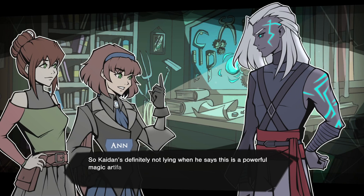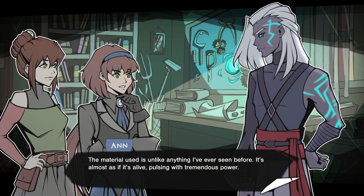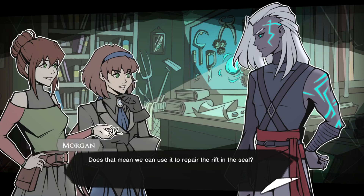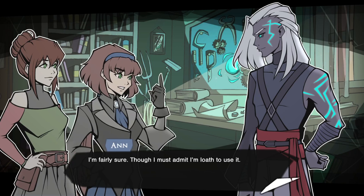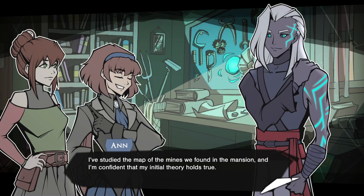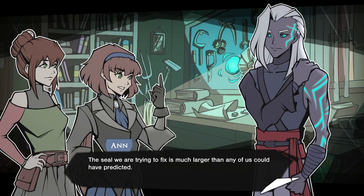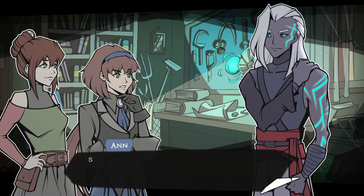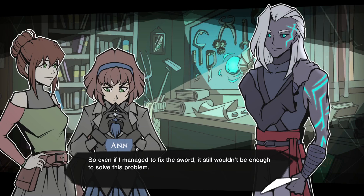Since you're here, I might as well go through all of what I've discovered so far. Caden's definitely not lying when he says this is a powerful magic artifact. The material used is unlike anything I've ever seen before — it's almost as if it's alive, pulsing with tremendous power. I'm fairly sure we can use it to repair the rift and seal, though I must admit I'm loathe to use it. This is not lethal magic — that much is certain. I've studied the map of the mines we found in the mansion, and I'm confident my initial theory holds true. The seal is much larger than any of us could have predicted. So even if I managed to fix the sword, it still wouldn't be enough to solve the problem.